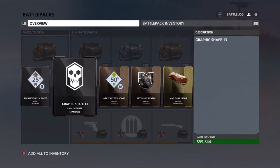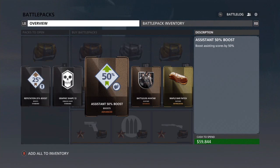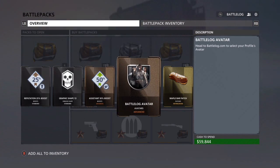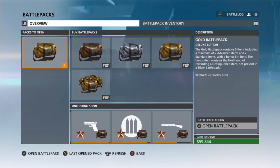Let's see pack five. Got another boost, a graphic shape - looks like a skull, that's awesome. Assistance boost - I don't understand why you'd have that; I think you can only have one boost at a time, and why would you pick it just for assists? I don't get it. But anyway, battle log avatar - awesome.